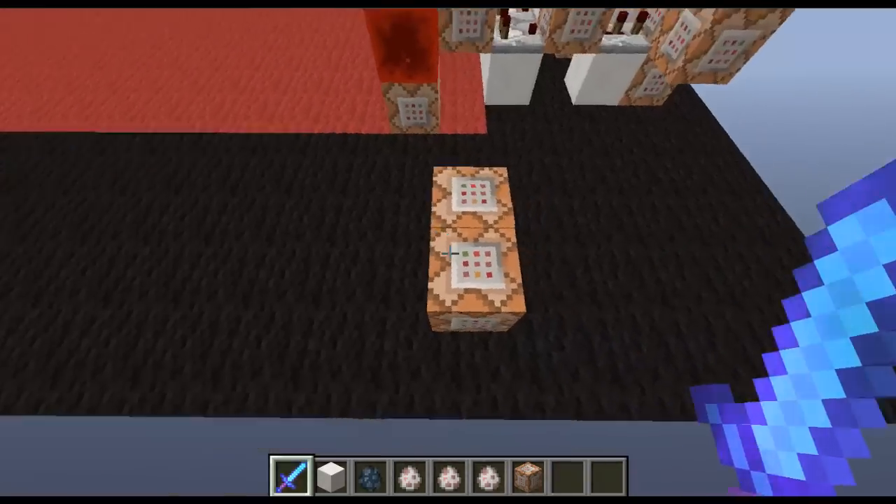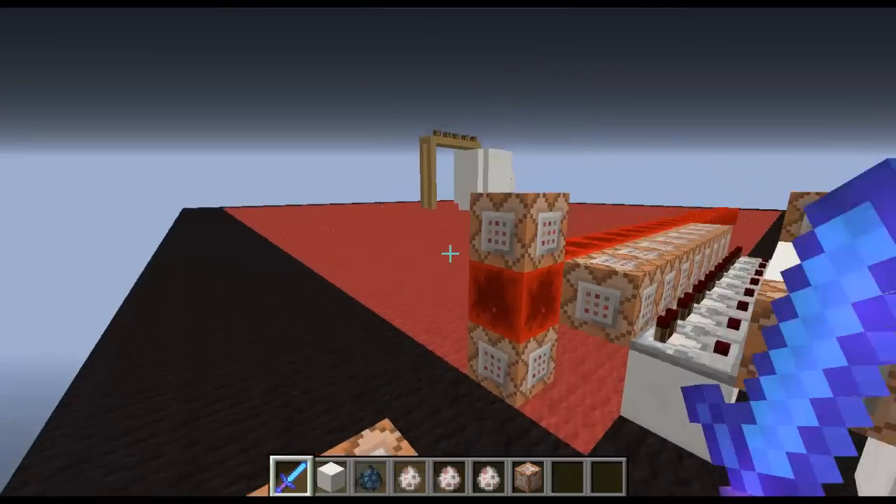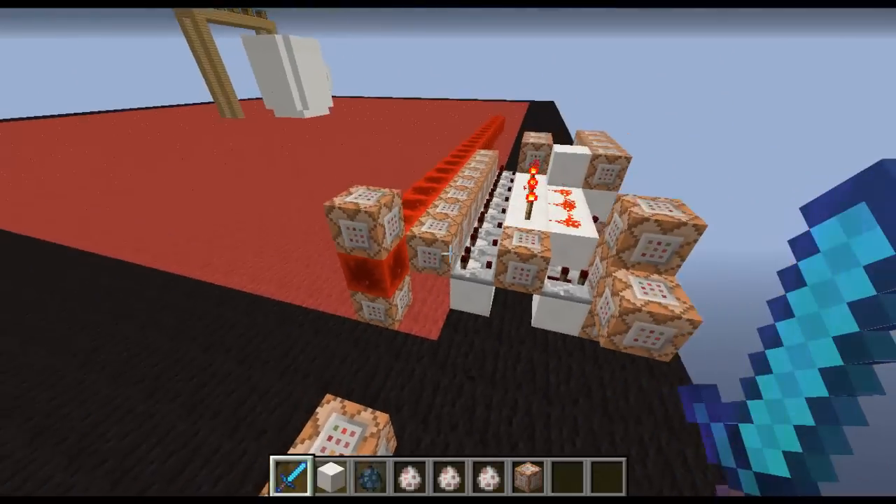The last thing is the reset — it's just two commands. The first will fill the whole cup with air, and the second will set your tea score to zero.